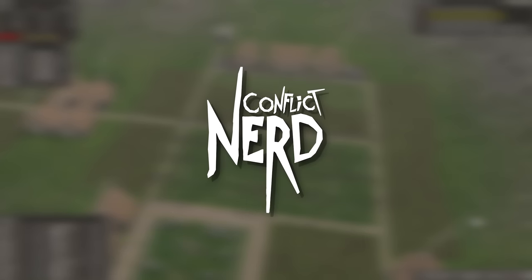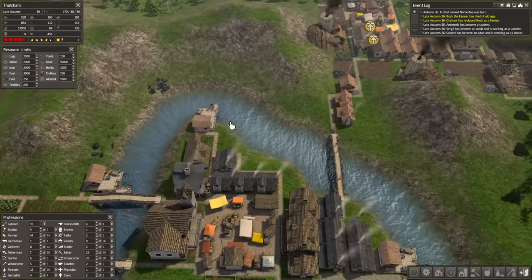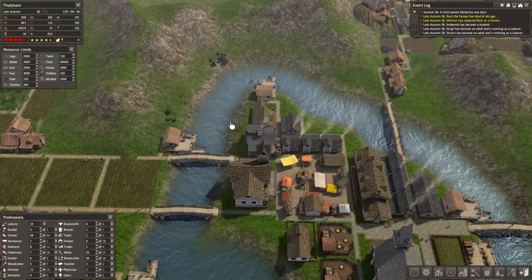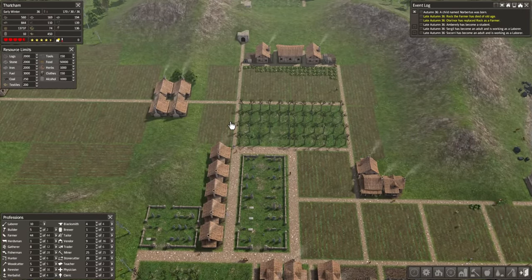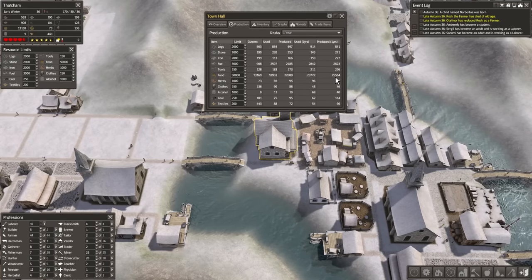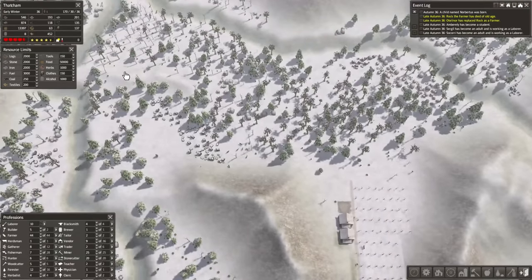I want to get nuts. So let's get nuts. We're going to try and grow the population considerably today. We've started getting some stone houses in here, which is great. We're starting to cap out on tools and clothes, which is also great. And we have a lot of food — we're producing more than we're consuming most years. Last year was about 2,000 more, but we can do better. That's what I want to use this space for.